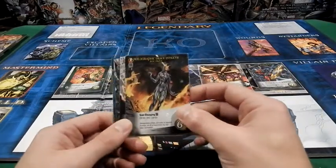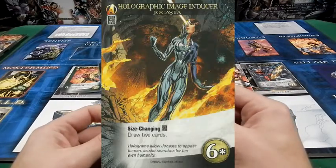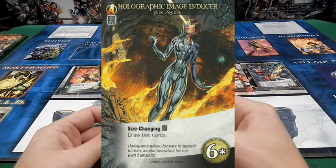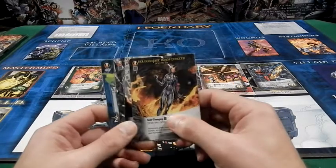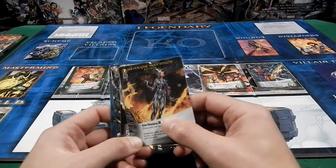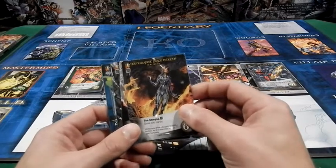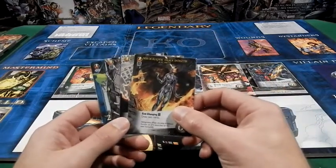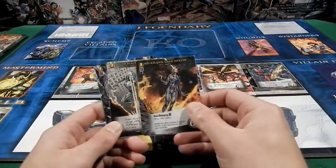My favorite out of Jocasta is the Holographic Image Inducer. The reason I love this card — it's draw two cards. Yes, it's six, but Size Changing of tech may make it four, and then it's draw two cards. I don't even care that there's no Recruit or attack strength. You're giving me two more cards. I could get two cards potentially that have two Recruit or two attack between the two of them, and setting up for more chains later on — a phenomenal card that even if I wasn't running a tech deck, I would still try to get.